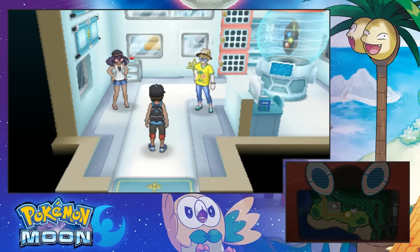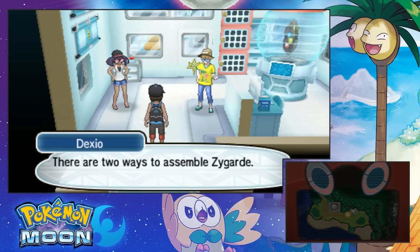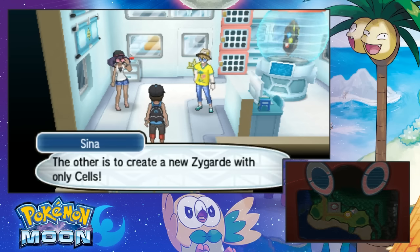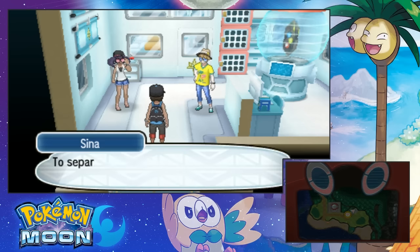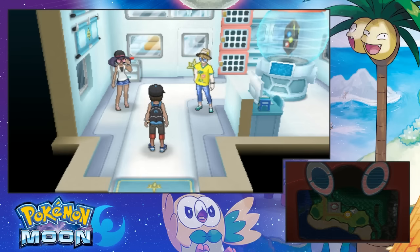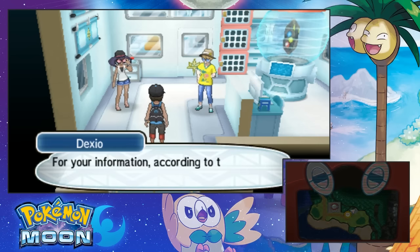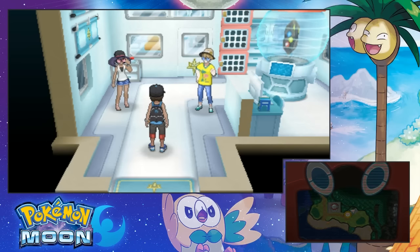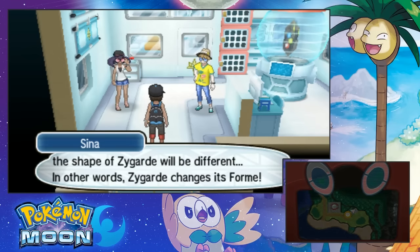Now Dexio, it's your turn. Anyway, there are two ways to assemble Zygarde. One is to add cells you collected to Zygarde. The other one is to create a new Zygarde with only cells. Next, I'll explain about the separation. To separate Zygarde means to return Zygarde to its cells. Separated Zygarde cells will be returned to Zygarde Cube. According to the research by the Professor who sent us to Alola, Zygarde is divided into 100 cells and cores. Depending on the number of cells and cores, the shape of Zygarde will be different. In other words, Zygarde changes its form.